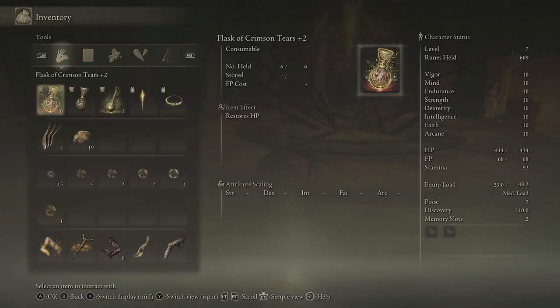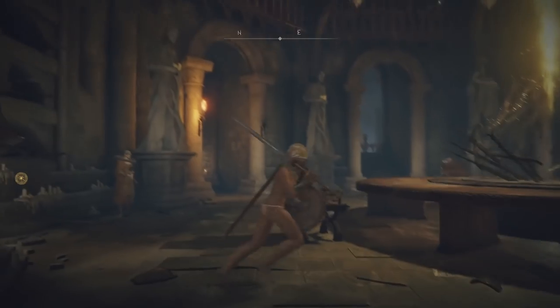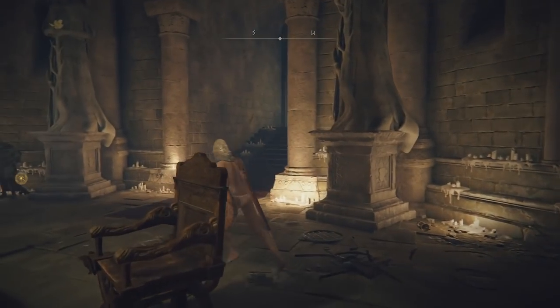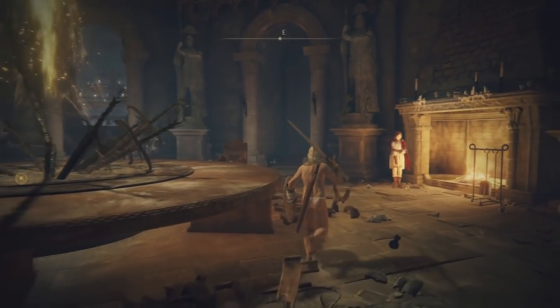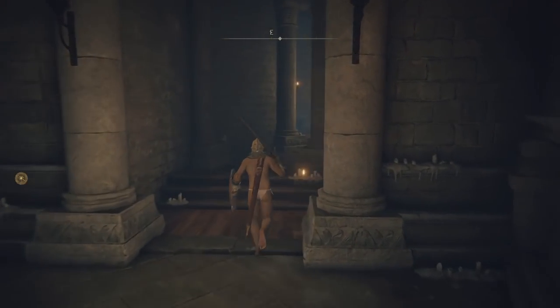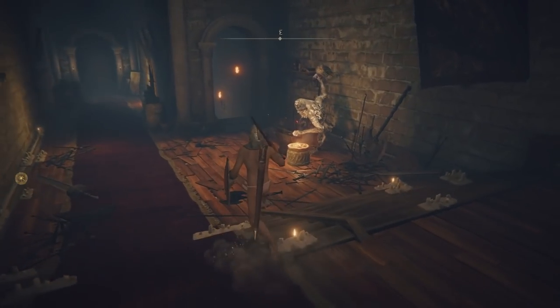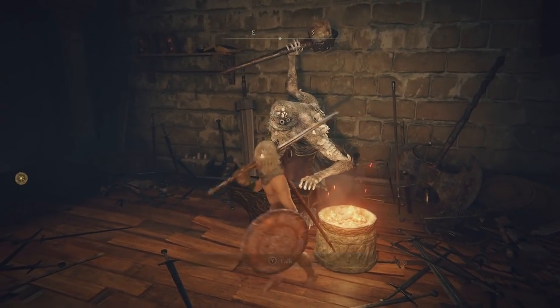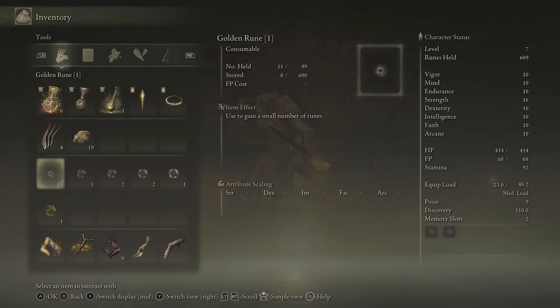At this point in the game, your flasks are actually going to replenish all of your health no matter how much you've got. Right at the start of the game, if you've got one HP left, you're going back to full. Now, if you have a look around, there are stairs leading up at the back and three doorways in front of you. Head to the one on the right-hand side, follow it around, and you're going to see the big guy over here — he is the blacksmith. Before you interact with him, go into your inventory and use every single golden rune you have.